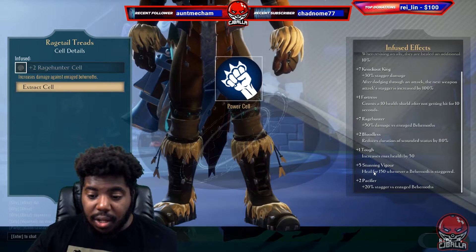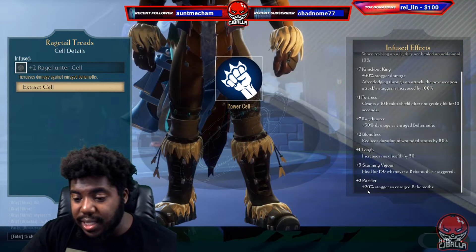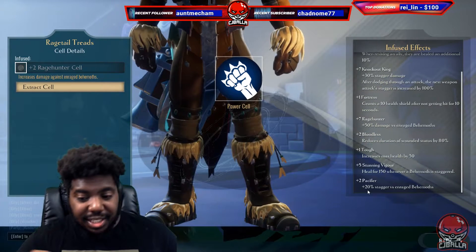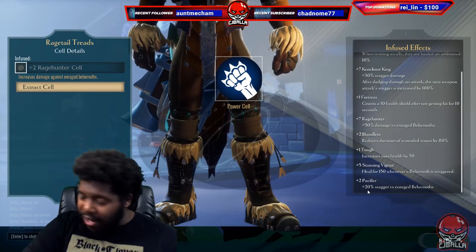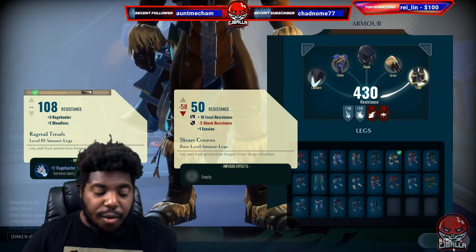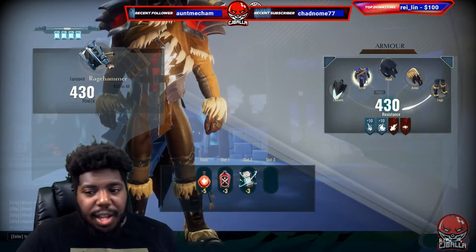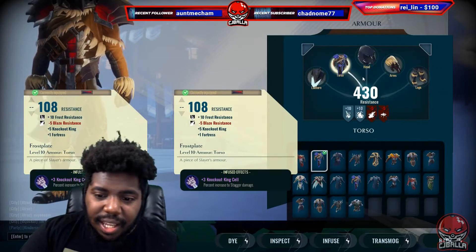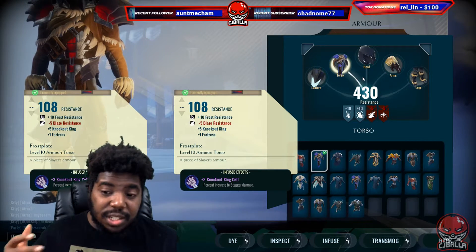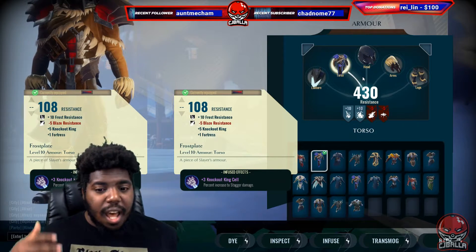And then we have Pacifier, which gives us 20% stagger damage versus enraged behemoth — that's just extra stagger damage. It's a really solid build, I love it. I enjoy using this build. I know a lot of people are using rage, and rage and knockout king is a very very good pair. Rage and rage is also good. So it's a dope build — let me know what you think. I'll check you guys later.